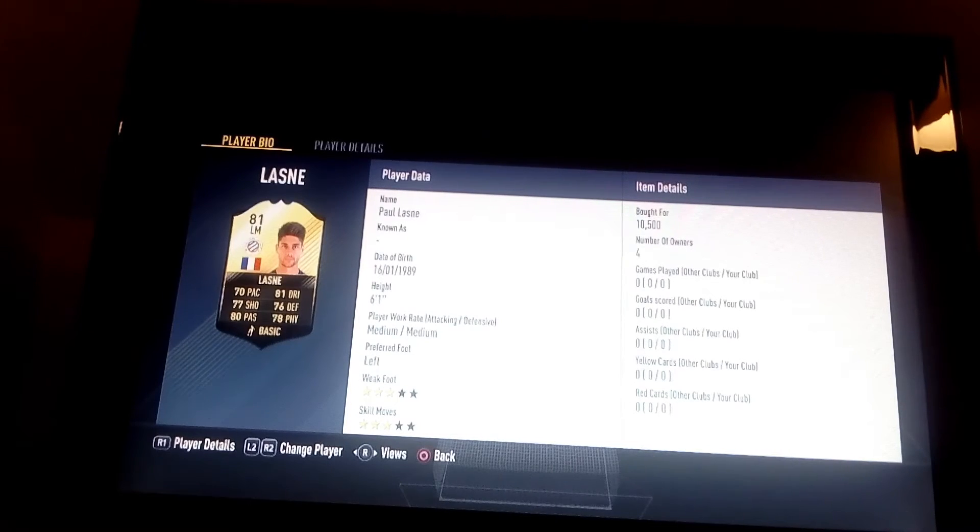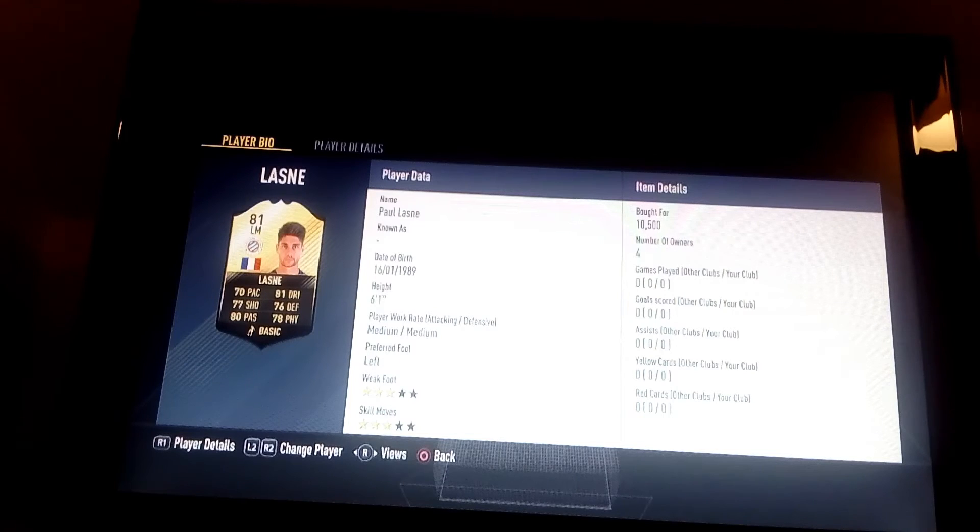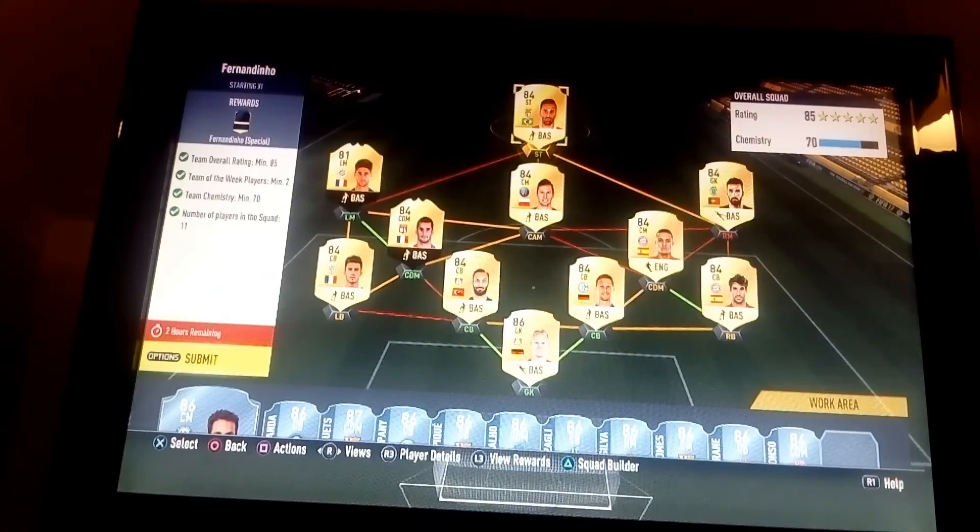You could also use Willem Carvalho where I have Patricio, but Patricio's cheaper. 10,500 for this Lazna guy. Kerchowek is 4k — you just have to convert him from CDM to centre mid. And Jonas completes the team.